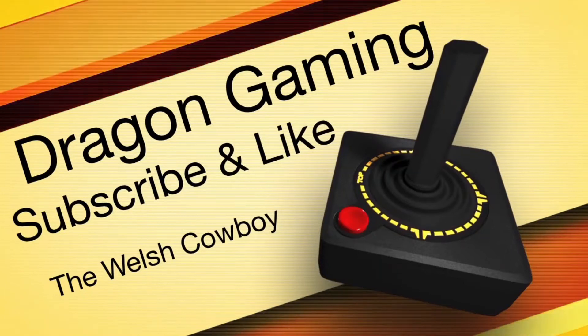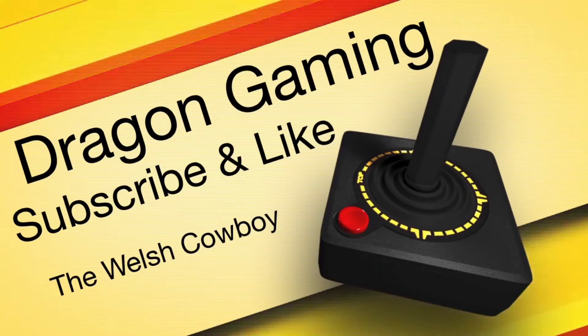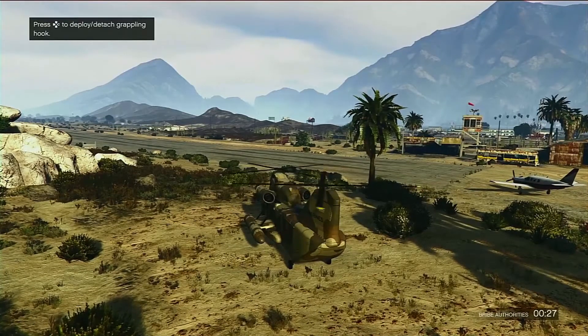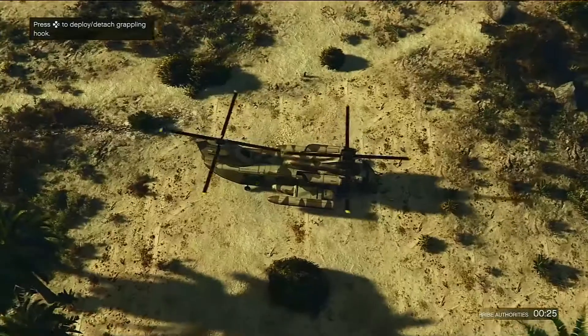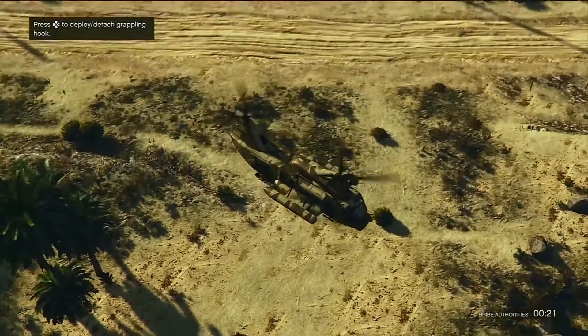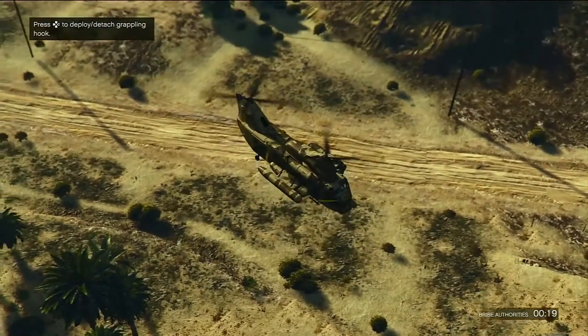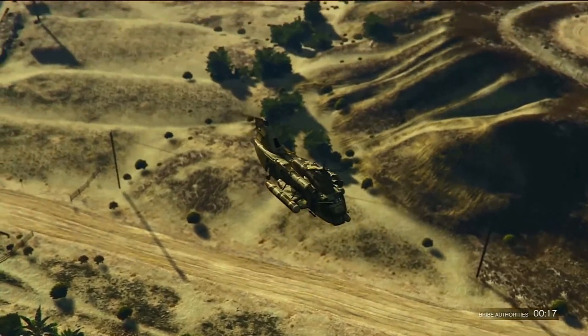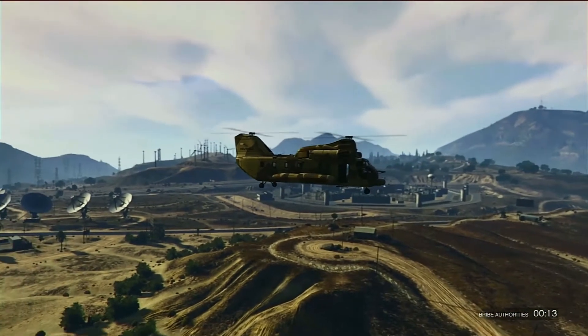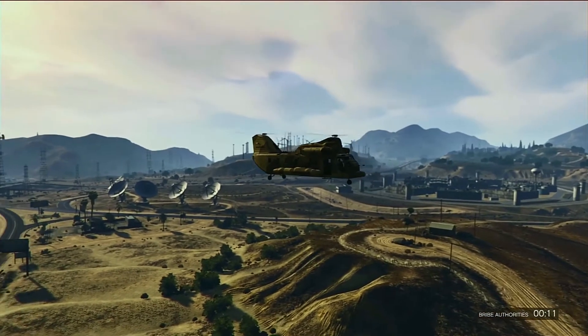Another purchase I actually made in the early days of starting GTA was to buy a Cargo Bob. It's a flying bus — a twin engine tandem rotor tactical transport helicopter, so it's a very versatile thing.